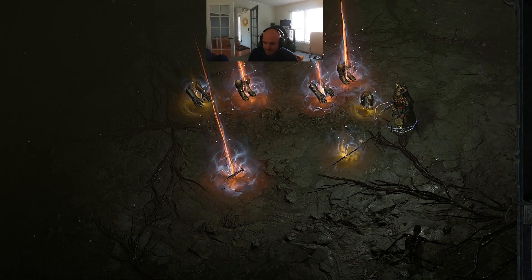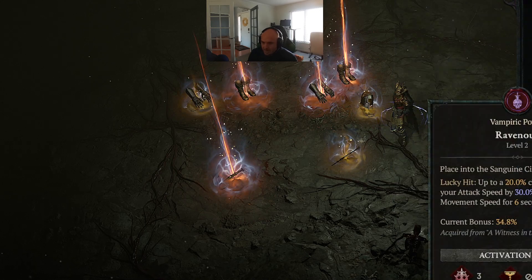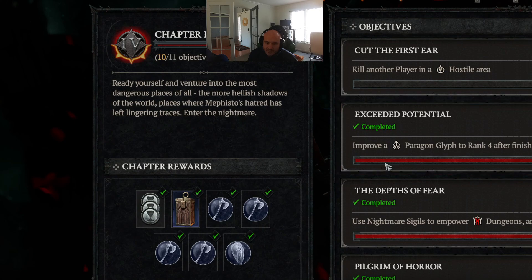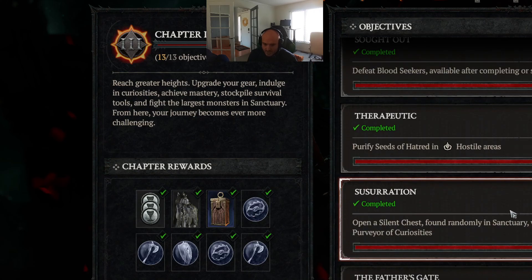Just a quick tip on these: if you want to unlock all these Vampiric Powers, you have to actually complete Chapter 3. You have to complete Chapter 3, and then you can go ahead and do that.